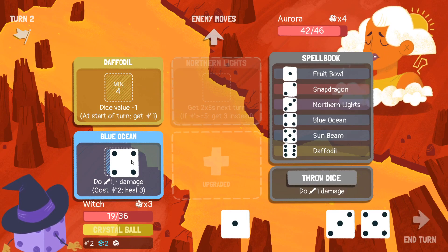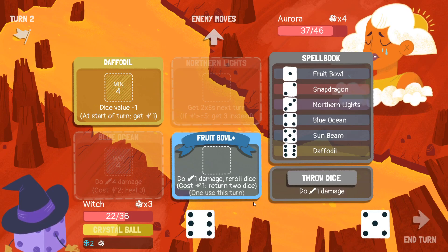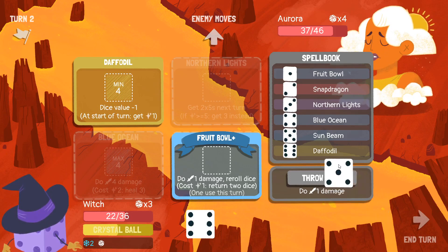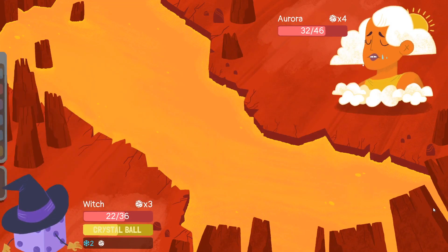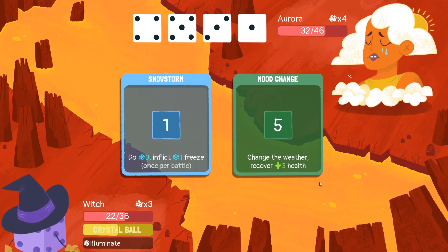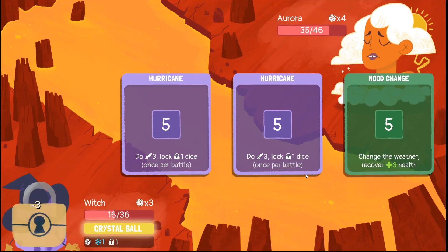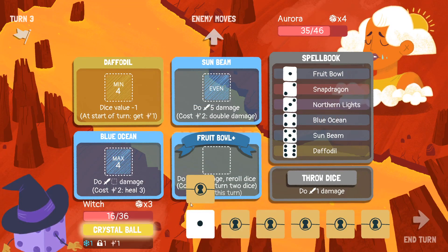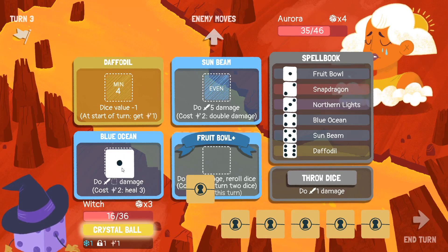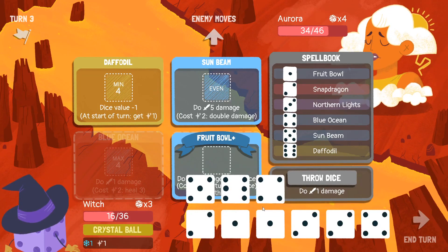Then I'll summon a Fruit Bowl in the upgraded slot, use a three on it to get a six. Sunbeam then? All right. I haven't done a whole lot of damage. You have... Oh boy. Lock. I have one mana. I have to get this out of here — I'm gonna just heal now with this. I should care what damage I'm doing. I have a lot of dice.